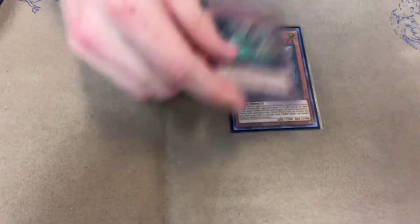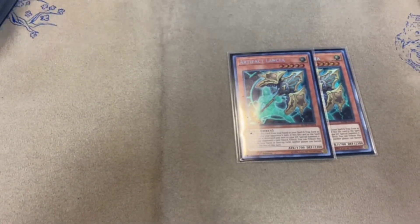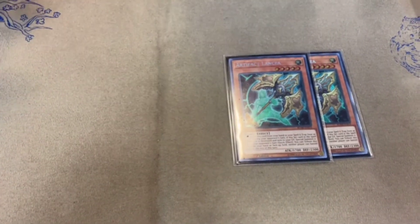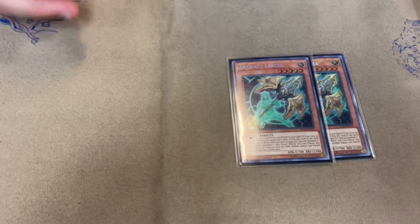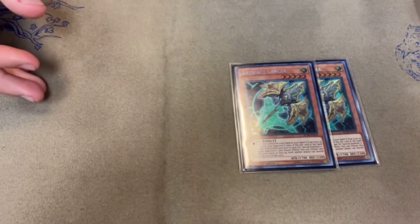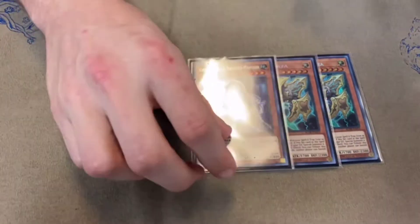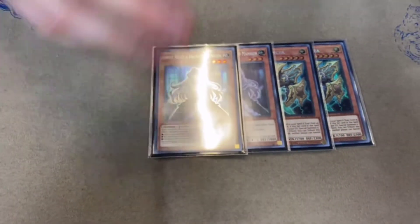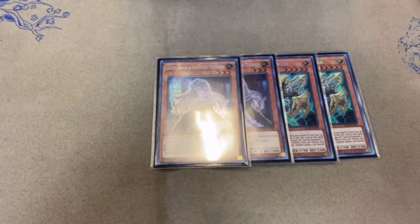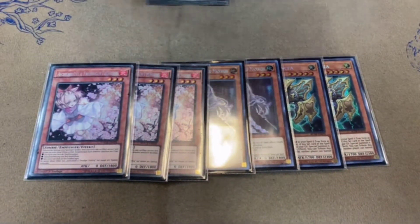For hand traps, I played two Artifact Lancia in the main deck — just for Dinosaur, and even shotgunning it against a lot of decks like Dinosaur, Invoke, Virtual World; it dodges Tactics, it dodges Prosperity, and overall shuts down their turn so I can hold on to other hand traps. I played two Ghost Belle — this card was pretty mid, came through when it came through, but I mostly sided it out. And then three Ash Blossom, obviously the GOAT. That's it for hand traps and monsters.